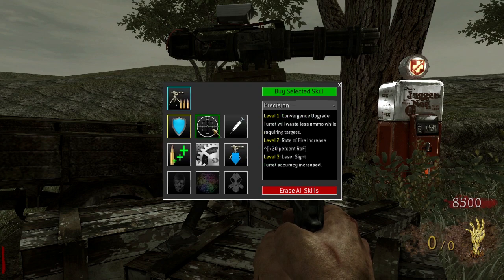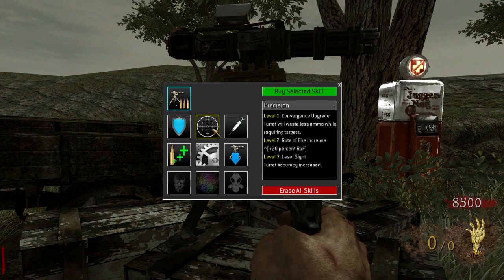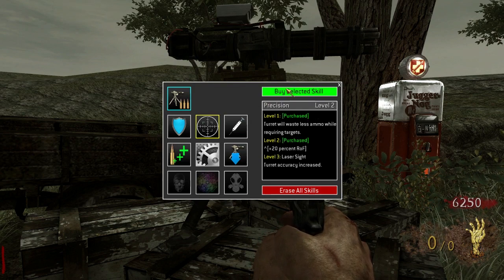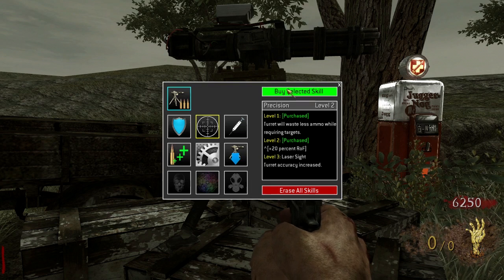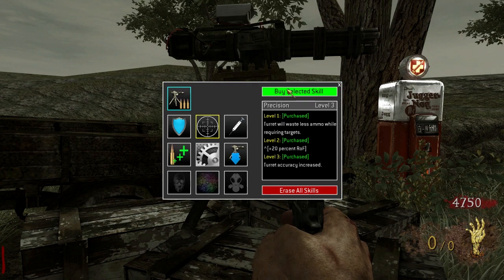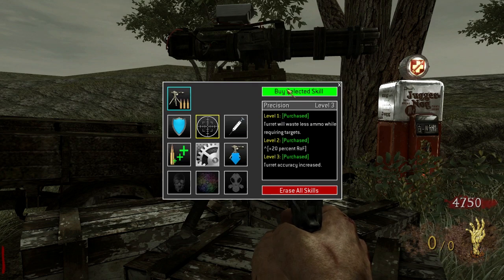This one's called Precision. This skill allows you to increase the accuracy and effectiveness of your turret. Level 1 will improve your turret's convergence time, which is the amount of time the turret spends trying to focus on a moving target. Level 2 will increase your turret's rate of fire, and level 3 will add a laser sight to your turret for further improved accuracy.